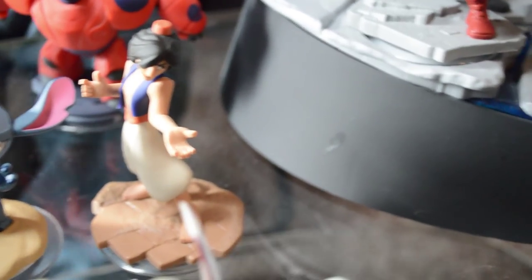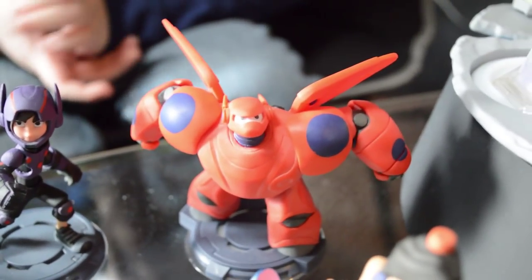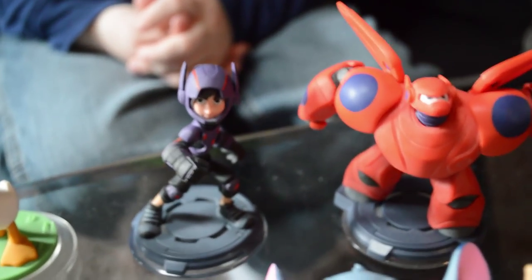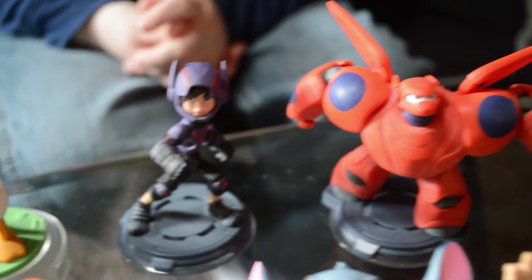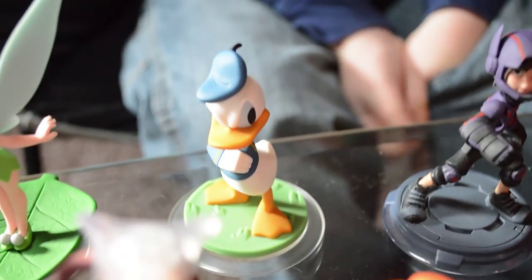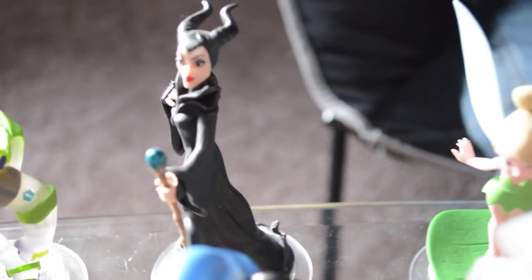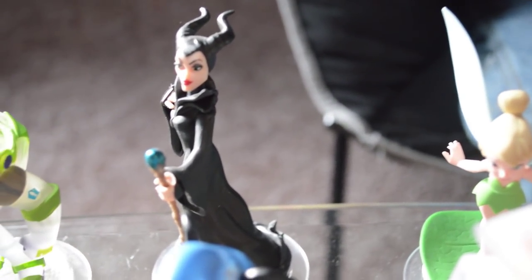The 2.0 toy box only characters are: Aladdin, Stitch, Merida, and Baymax — one of my favorites. These two are probably my two favorites in the 2.0 originals. And then we have Donald Duck, Tinkerbell, and last but not least — drumroll — Maleficent. And that is it, that's our Disney Infinity collection.